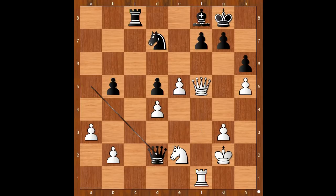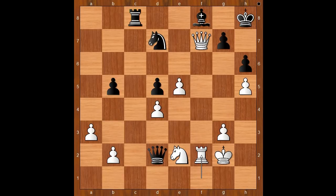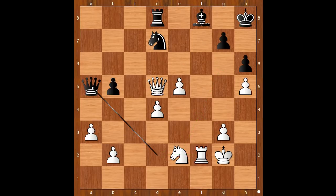The game continued. Queen to d2, threatening queen takes knight. Queen takes on f7, check. King to h8, rook to f2, rook to d8, defending the knight. Queen takes on d5. For the sacrificed piece, white has 3 pawns. White is also threatening knight to f4. Carlsen played queen to a5, intending queen to a8. Knight to f4, queen to a8, offering to trade queens. The white queen is pinned. White to move.